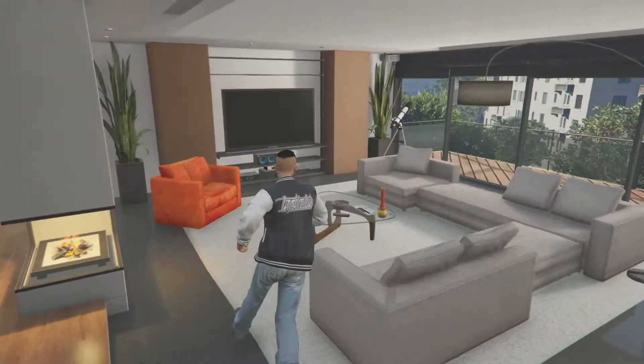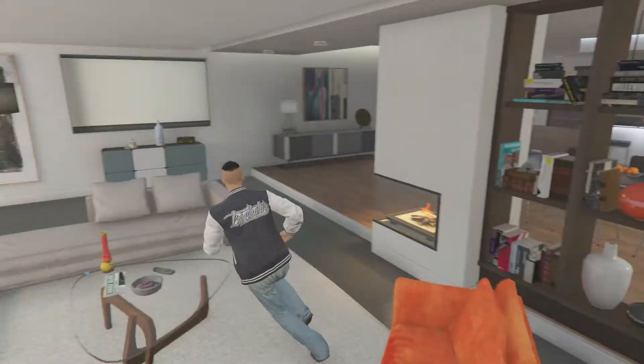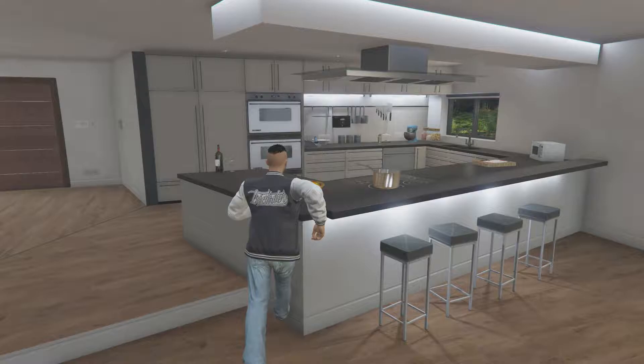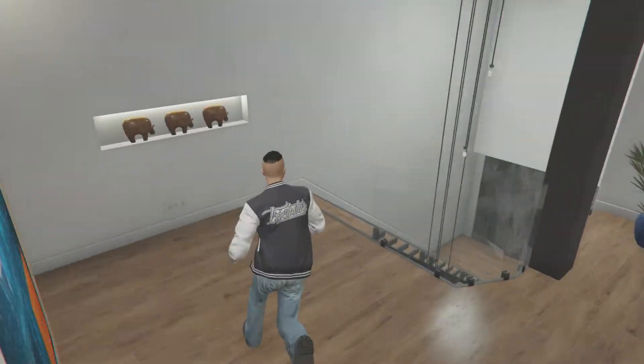This is the first floor. You can do all your normal stuff like in normal apartments — watch TV, hit the bong, listen to music, all the radio stations, drink wine, and all that stuff. Let's move down to the second floor.